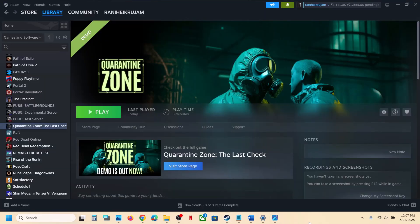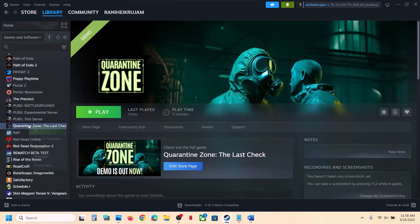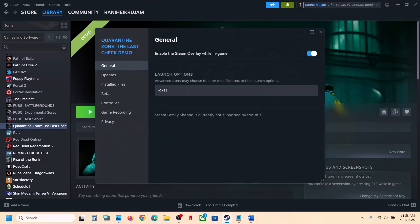The first step is to try DirectX 11 or DX 12 in the launch option. Go to Steam, right-click the game, select Properties, and in the launch option type in -DX11. Launch the game and check. Still not working? Right-click again, go to Properties, and this time type in -DX12. Launch the game and check.